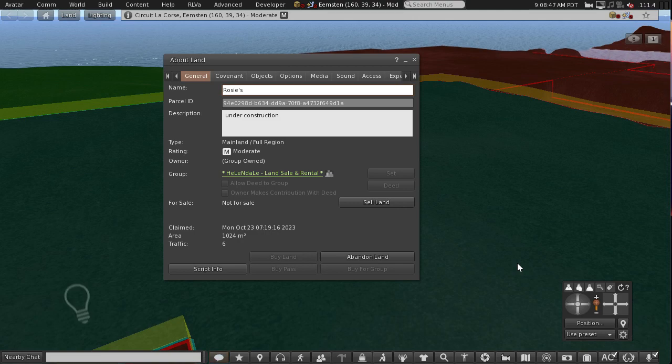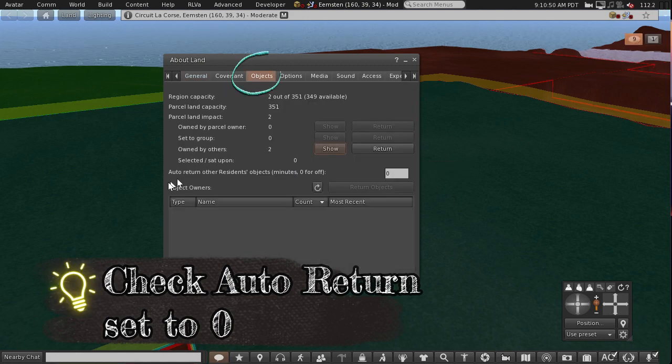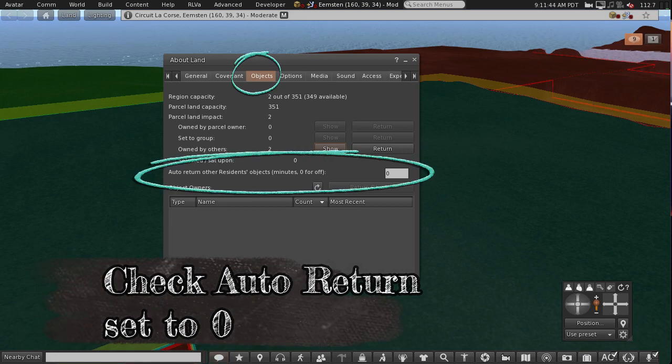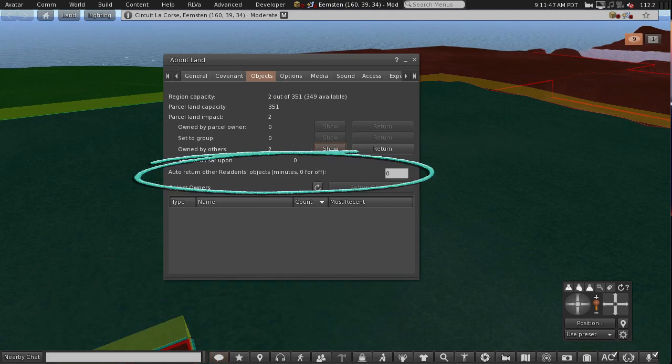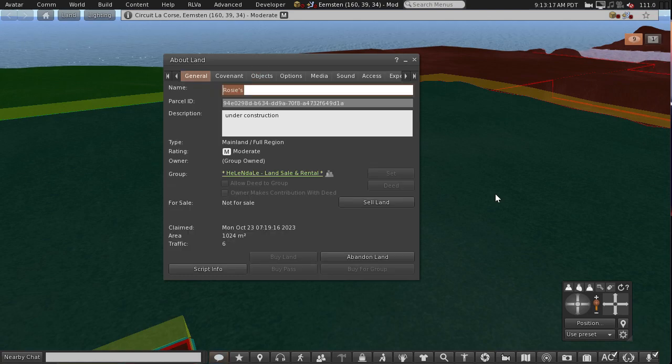Say you wanted to reclaim the land — maybe you want it back for yourself or you want to put it to a different group. Check that auto return other residents' objects is set to zero, otherwise objects rezzed under the old group will end up getting returned, unless you want them returned of course. So to reclaim the land, you need to sell it to yourself and buy the land back.